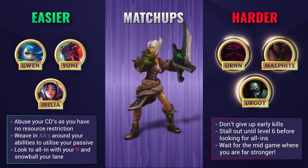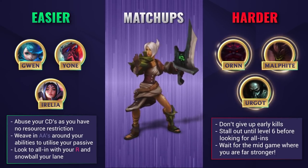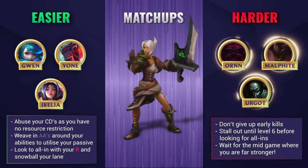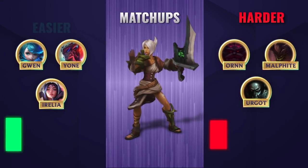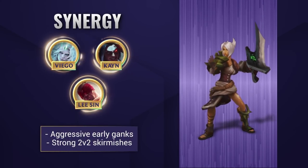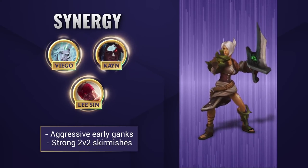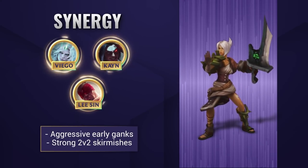Try to either wait for your jungler or shove the lane and roam. Riven is someone who can easily outplay her opponents if they misplay, so don't be afraid to turn the fight if you see a chance even in an uglier matchup. Riven works perfectly with aggressive early ganking junglers who can use and abuse the top side of the map in 2v2 skirmishes. Champions with early damage can cause havoc when combined with those shared strengths of Riven.